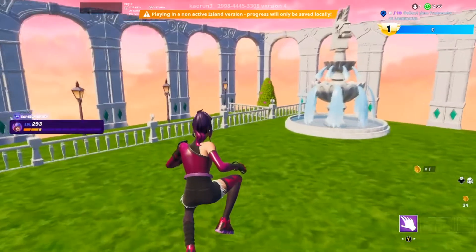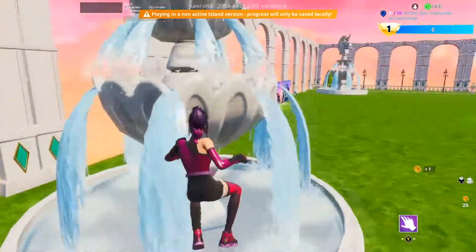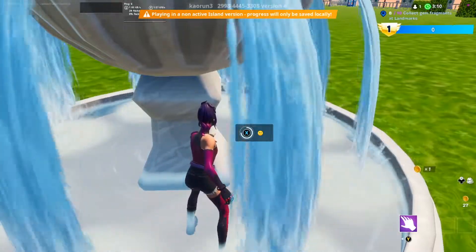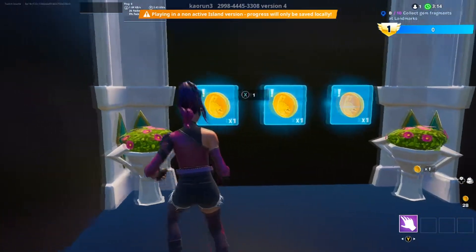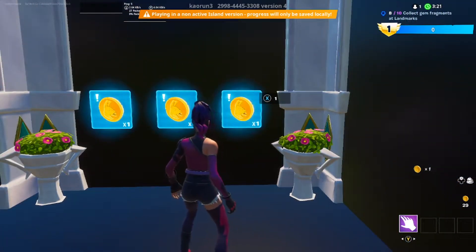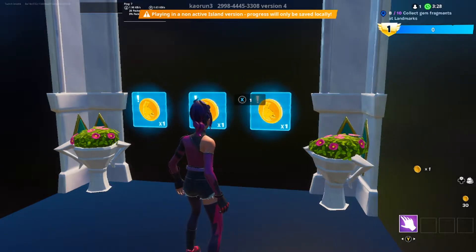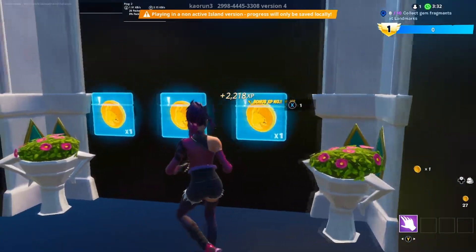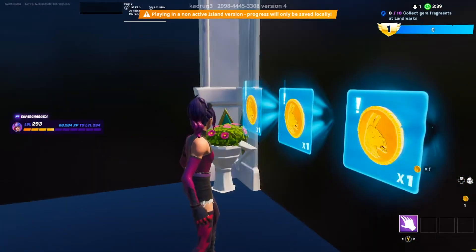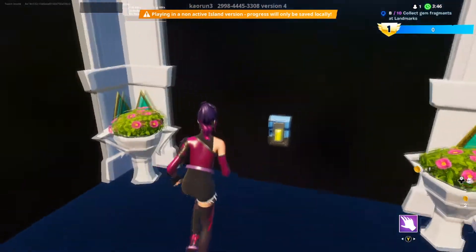Right there we got 3400, which is not bad — that's an easy 7k XP just from those two runs. Now make your way over here and interact with this fountain — you'll see it pops up. This is going to take you into the room where you can deposit the coins. We were only two or three away, so once we're at 30 coins, interact with all three of these in a row. Right there we easily just hit 15k, and you can keep going — that's 17k. Plus the 7k we got before, so we're easily getting over 20,000 XP, which is just insane.